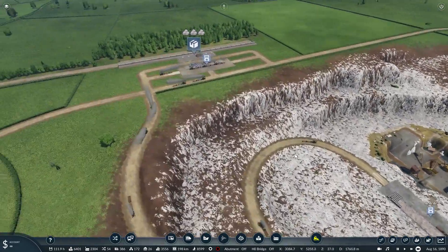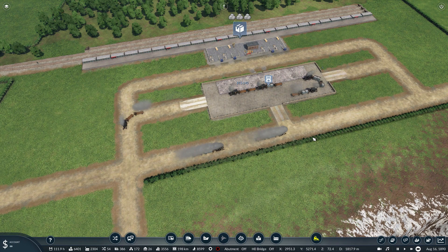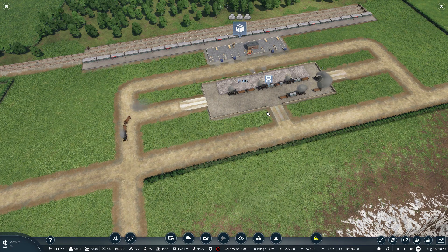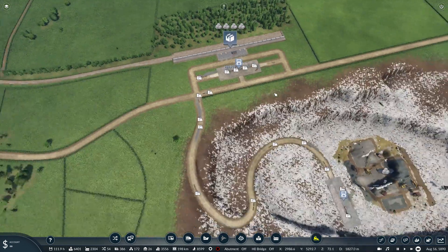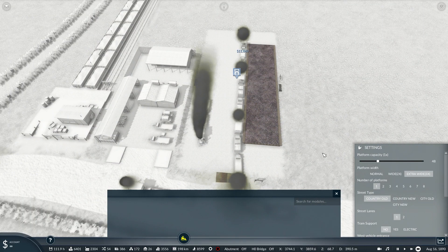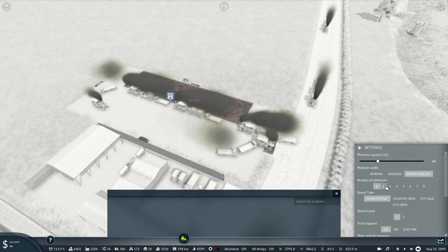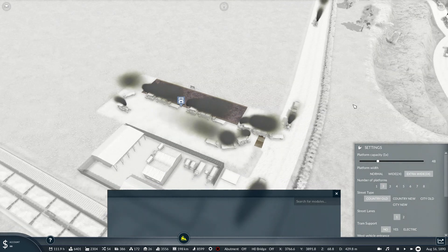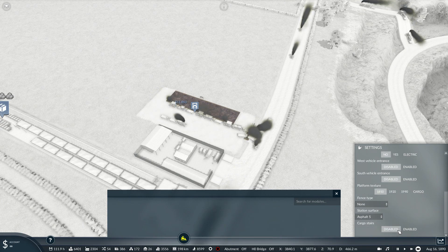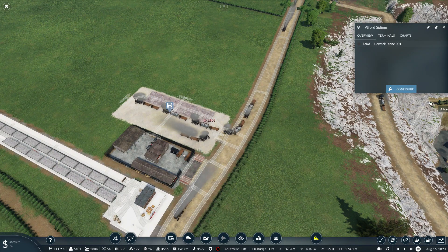I think these road trains are really doing a good job. I wish they could offload faster. I've just had an idea — is this going to work? If I change that to two platforms. Is that not working? Make that longer. Did that not work?